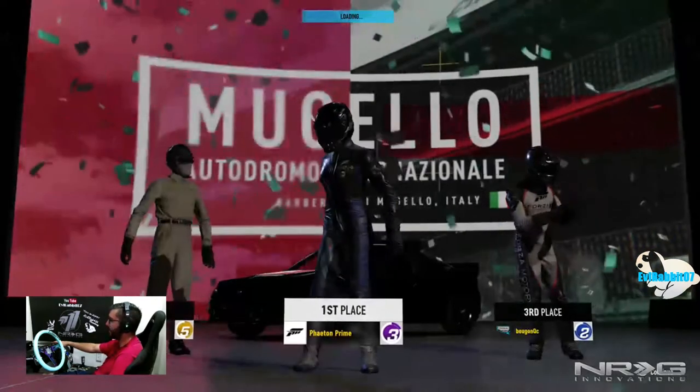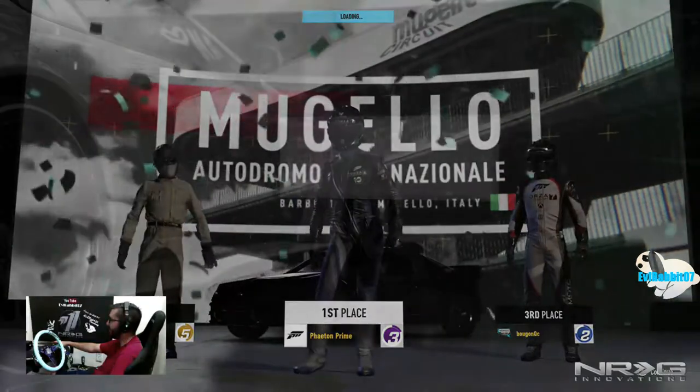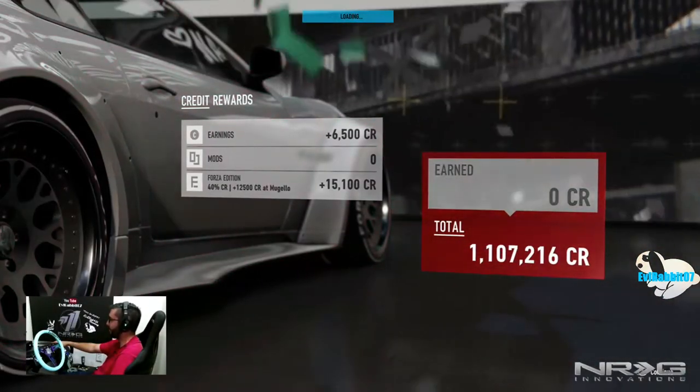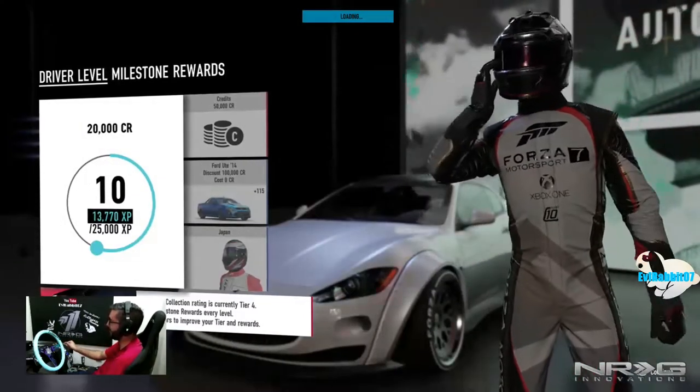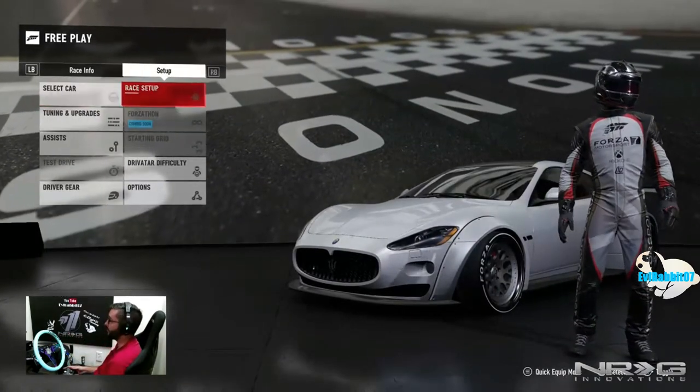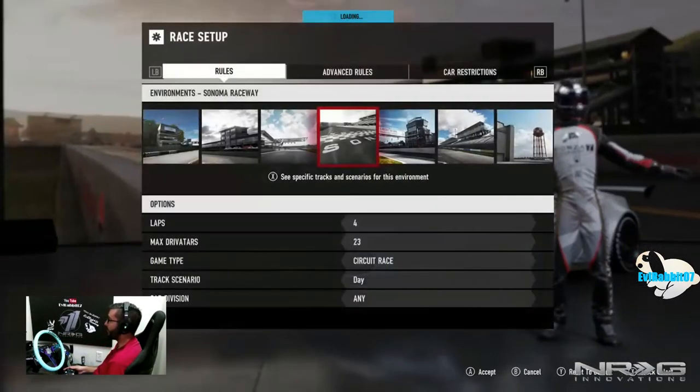I'm wondering if we can take the wings off even though it's a Forza Edition, or remove the body kit and get the wide body back. Maybe try some standard tires. Look at that extra bonus at Mugello, and we got our 1 million credits from Forza — thank you. I'll use those credits sparingly — probably not, I'll probably just build drift cars.